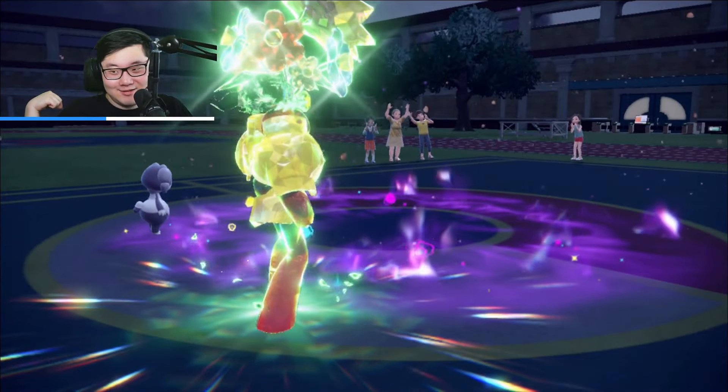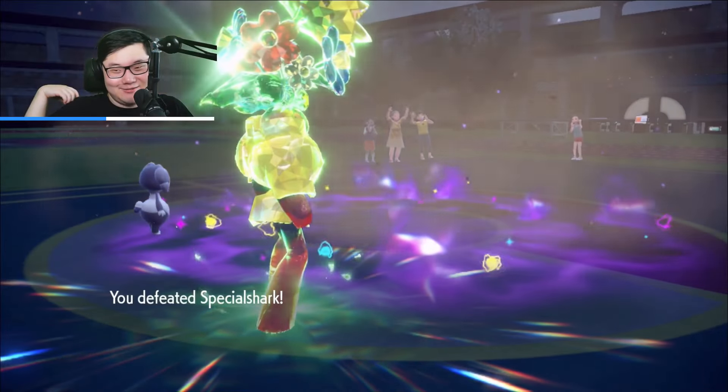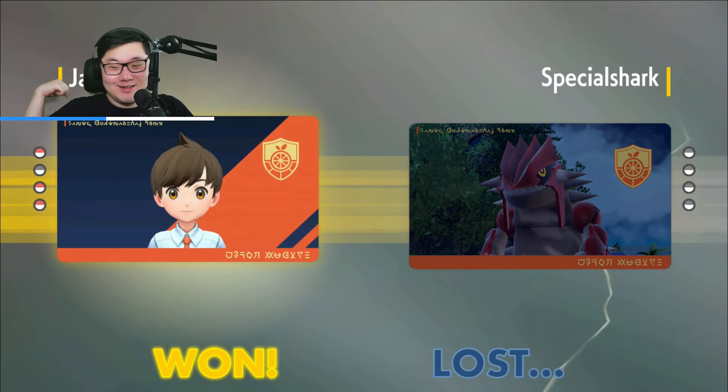Not really much to say other than I was able to get a massive start. Their lead was not great at all. Rock Slide/Expanding Force — they gave me the terrain. I had a feeling they might have had to lead Indeedee with this team, because it was really hard for them to set Trick Room otherwise. Corinne is not exactly the bulkiest Trick Room setter even if they invest.